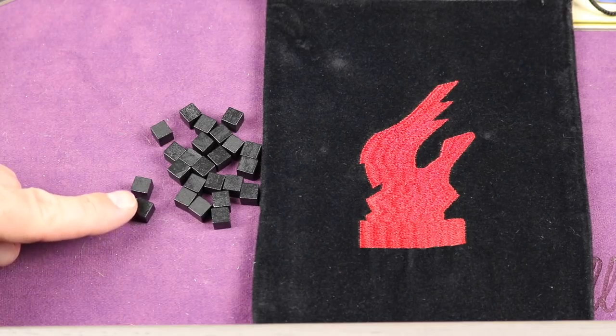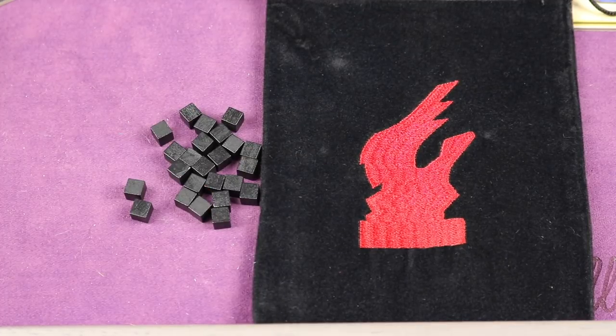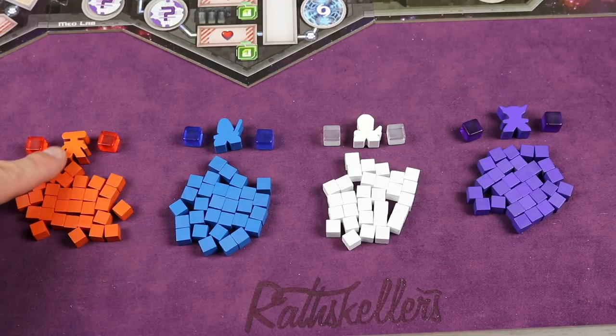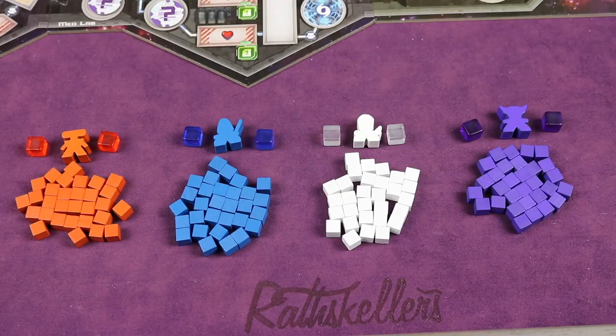Take all 24 black cubes and place them all in the bag. Each player then selects a color and takes all 30 clank cubes, the two large data cubes, and one player marker of that color — placing everything in a supply in front of them. Any unused colors go back in the box.